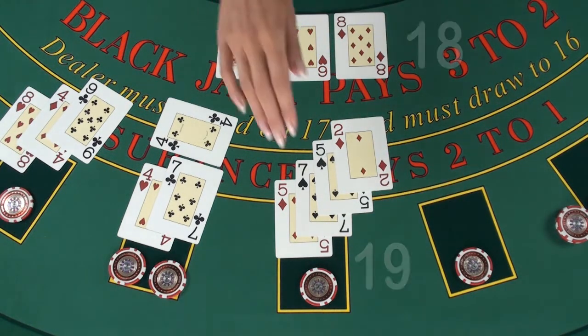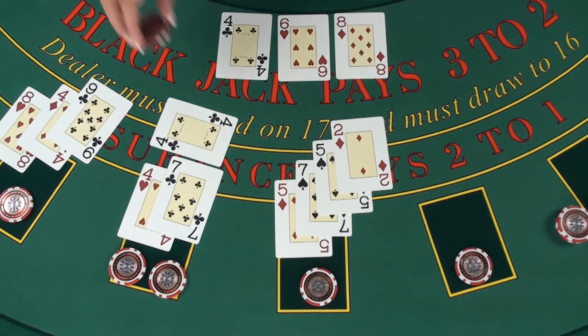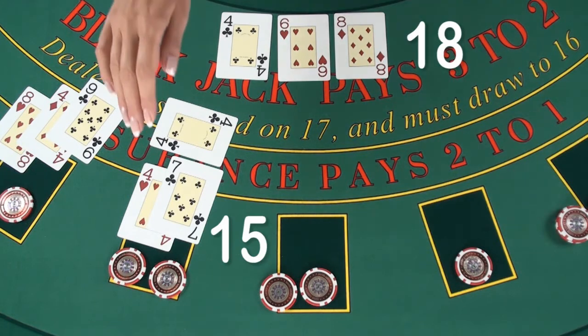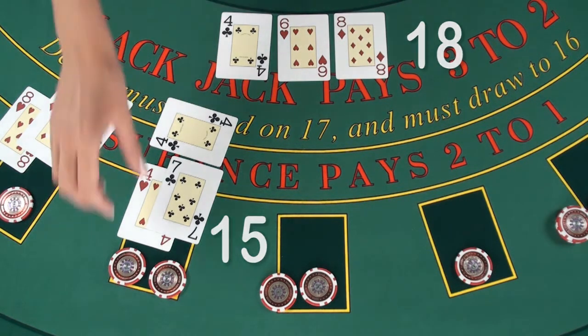The player at the third seat has 19, which is higher than the dealer's hand, and he wins even money. The next player has 15, which is less than the dealer's, and he loses his bet.